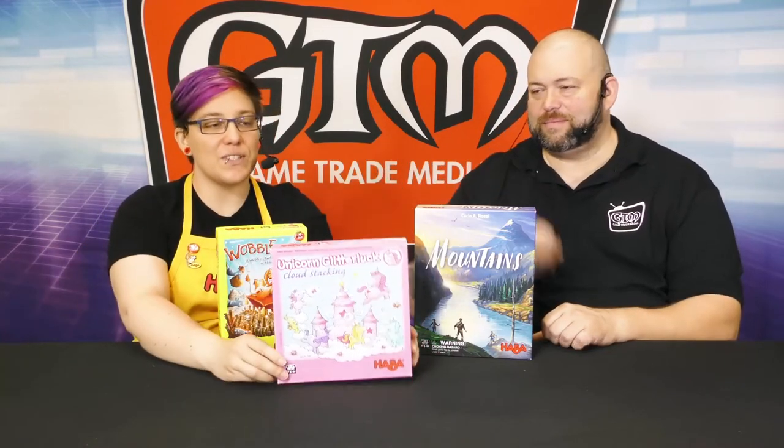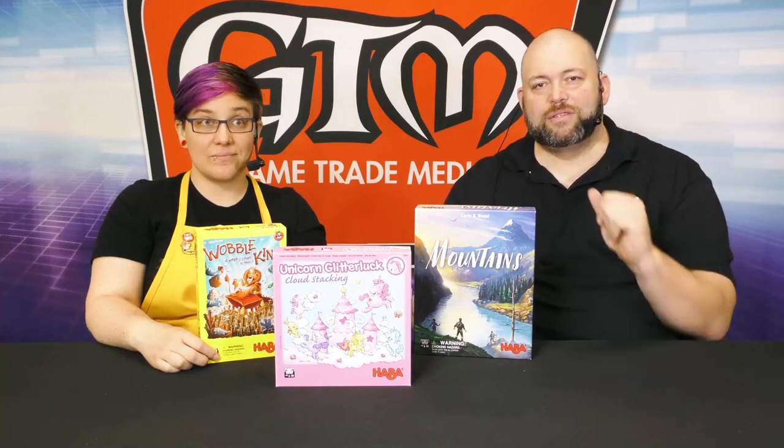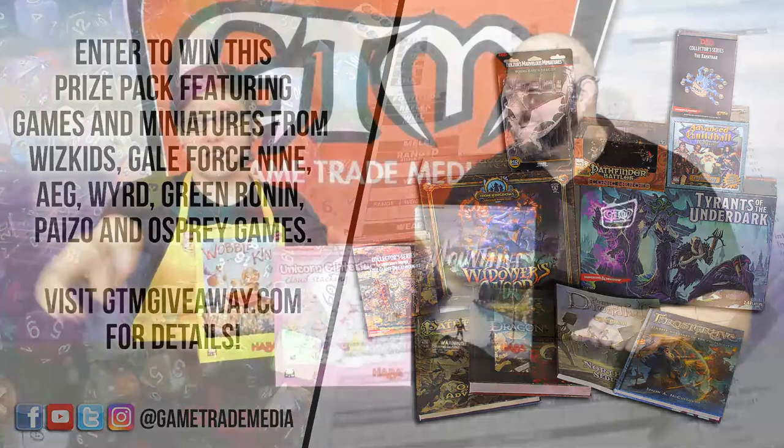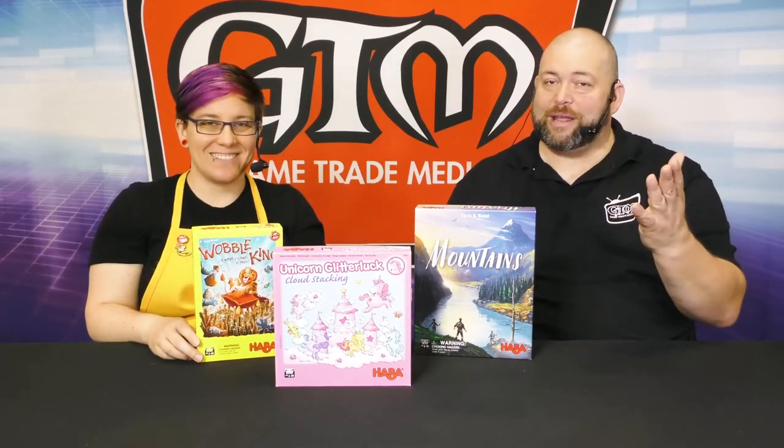Everybody that likes that kind of concept should pick up Mountains at Gen Con or at their local game store when it's available. Also at Gen Con is the Wobble King — our fun yellow box game of the year. It's available now so you can get your unicorn fix. Everybody make sure you go to gtmgiveaway.com for a chance to win that amazing prize on your screen — about five days left so get entered now. I'm Rick here for Game Trade Media — thank you so much for joining us and we'll see you at the game store.